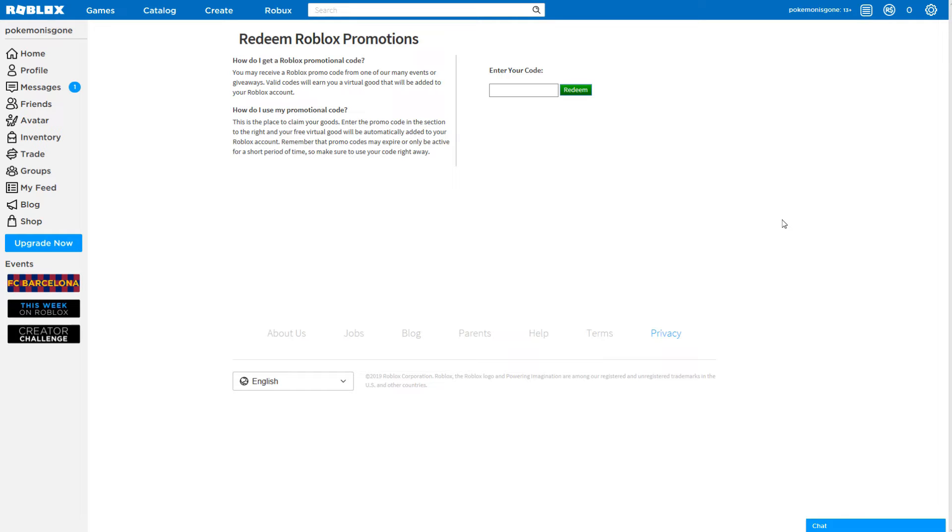You guys want to head to the Roblox promo redemption site — I'll be giving out the link and the code in the comment section so you can copy and paste it. The code is Barnes Noble — B-A-R-N-E-S-N-O-B-L-E — GameOn19, and you guys should get the free domino crown.